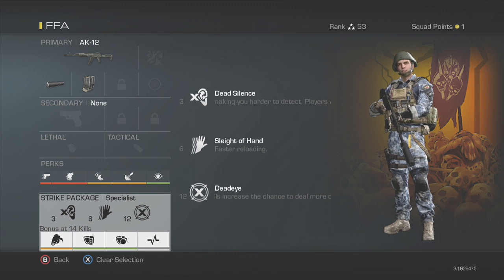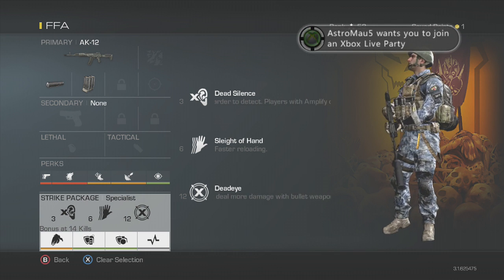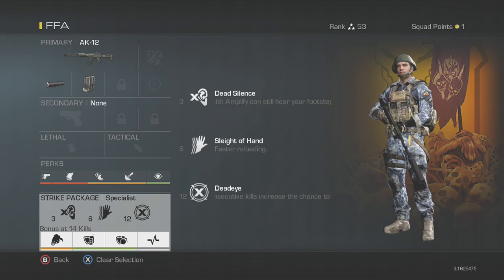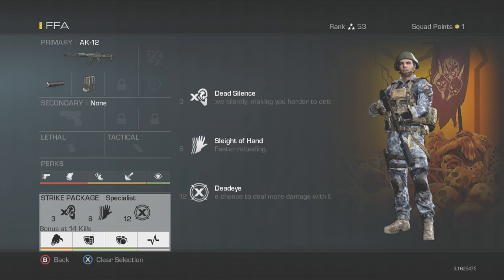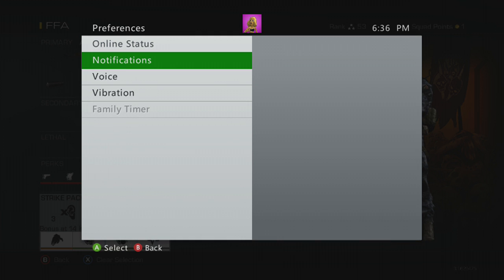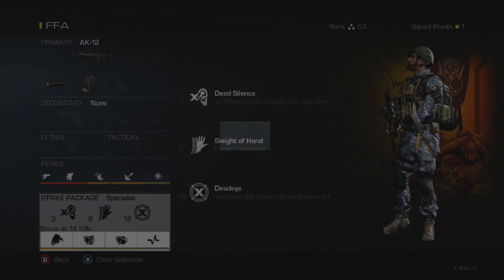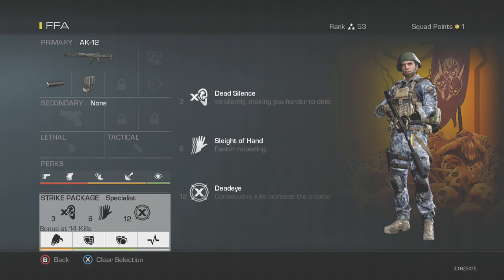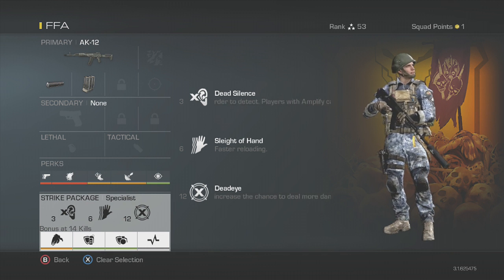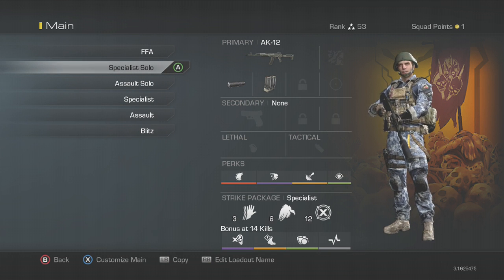For my specialist bonus unlocks I have Scavenger, Tac Mask, Flak Jacket, and Hardline. The reasoning is I need the ammo because I'm going on a streak. I don't want to get stunned or grenaded. And the reason I put Hardline on is I want 24 kills instead of 25 basically — you never know when you're going to be one kill off and die, so I'd rather put Hardline on there and not take that risk.